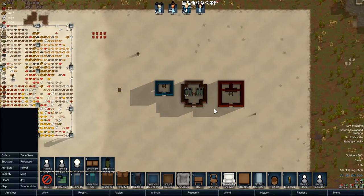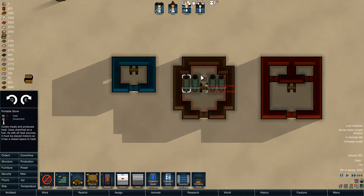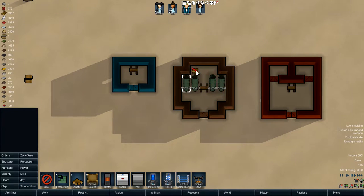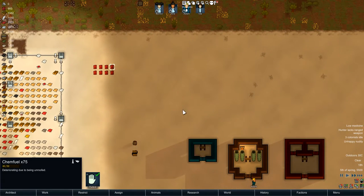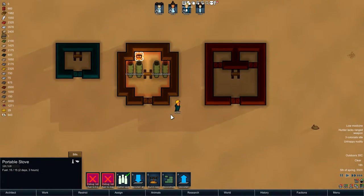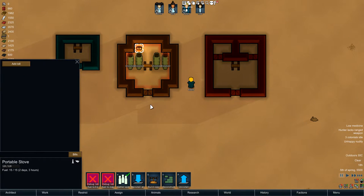So you can have the sleeping bag, have a tent, and finally you can have a portable stove, which also doubles up as a heater. It's fueled with chem fuel, so just be wary — you don't need wood for it, you need chem fuel. You can cook on this and use it to heat up the room a bit.